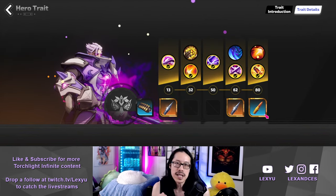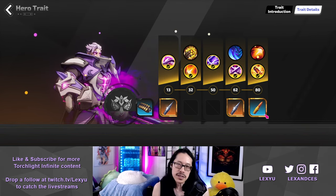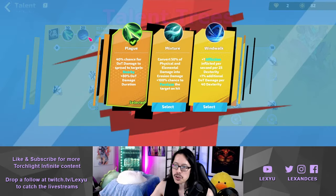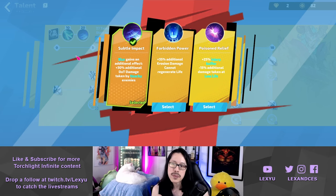I've noticed the snapshot damage sometimes falling off Ring of Blades while mapping, so the solution is to use a magic relic with reload speed and recast it more often. The talent trees are Goddess of Darkness, Psychic, and Warlock. The first major nodes are Plague and Subtle Impact. We will get at least plus 100% blur effect, doubling this damage multiplier.